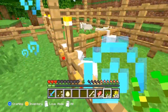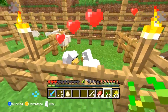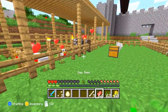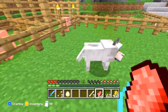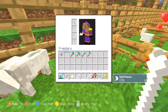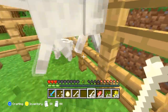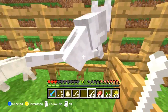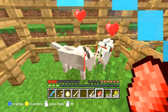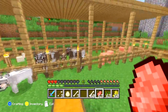Chickens use wheat seeds to make more of them — feed them some and now they're going to make a little tiny baby chicken. With wolves, I think I have to tame them first using bones. Feed a piece of raw meat to one and to the other and they will make a baby wolf. Breeding has been implemented into Minecraft, which is awesome — now you can make a bunch of animals.